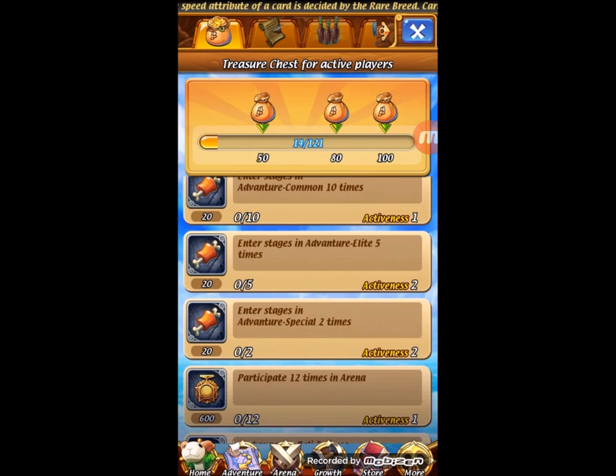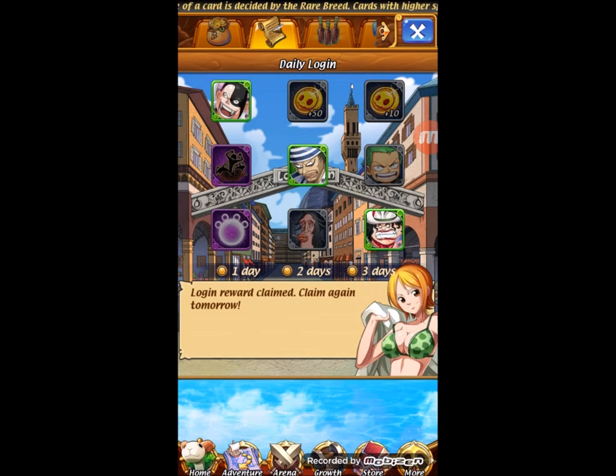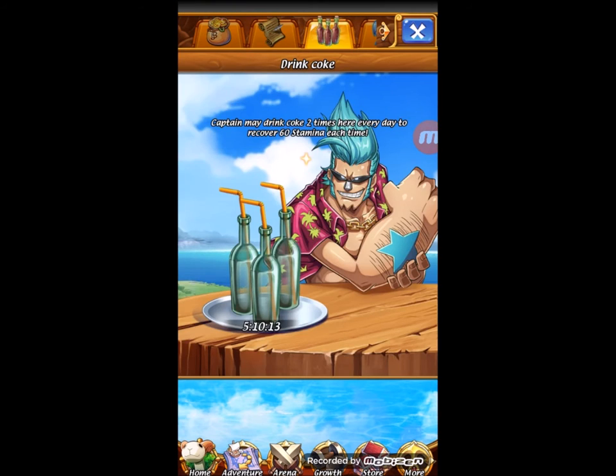Then you also have your login reward. I got nothing that I really needed for this first one. Each day it progresses until you reach the third day, and then you can constantly flip three cards a day. Also, drinking coke gives you stamina — you get 60 and then you have a six-hour cooldown, twice a day.